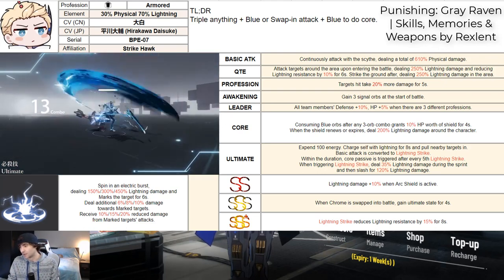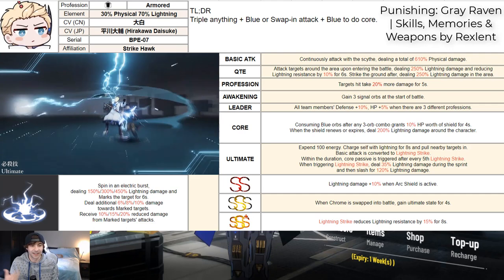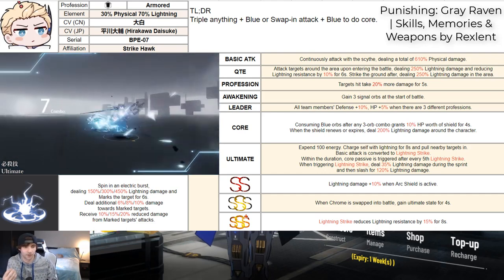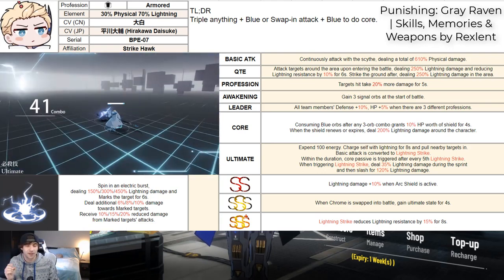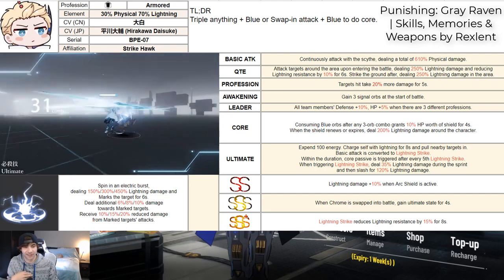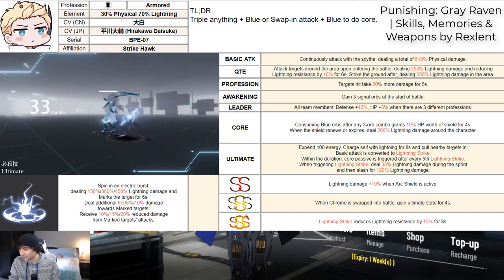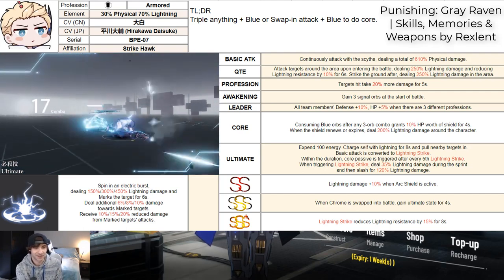At Double S, Chrome gets lightning damage increases when he has the shield active. At Triple S, when you swap him in from your other main DPS, he will have his ultimate active. His ultimate is really good — he charges himself with lightning for eight seconds and deals a big burst of damage. The ult triggers his core passive after five attacks, but with a signature weapon you can reduce that down to three normal attacks, which is really nice. At Triple S, he also reduces enemy lightning resistance by 15% when they take a lightning strike from his ultimate.